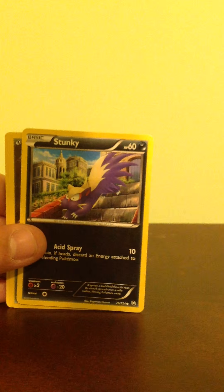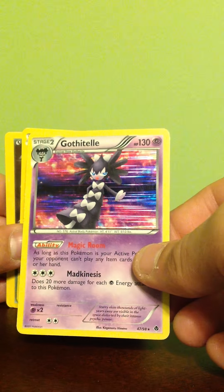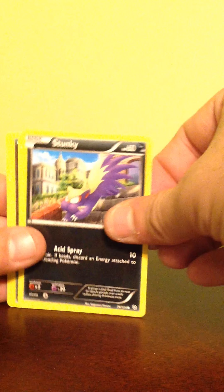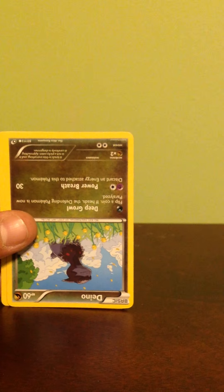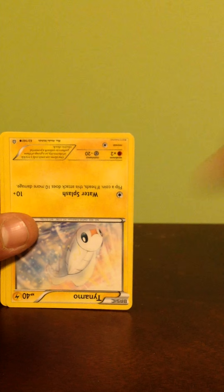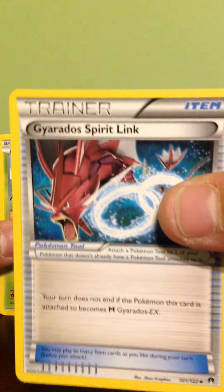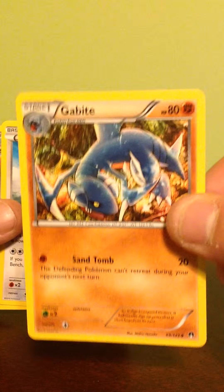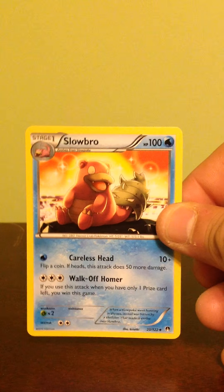This is a holographic Gothitelle. Which is good — it's a cool pattern, I like it. It looks scratched but I'm pretty sure it isn't. That's a really cool pattern. We have Stunky, Helioptile, another Drillbur, Tynamo. Oh man, these cards are stuck together. Of course this one isn't in the best shape. Gyarados Spirit Link, Gabite, Stantler. And we end on a Slowbro, uncommon.